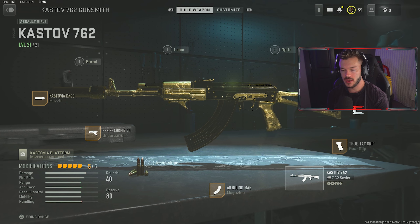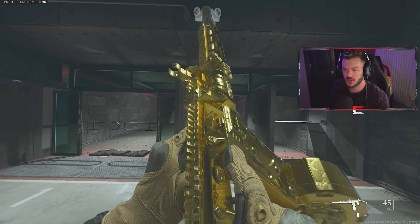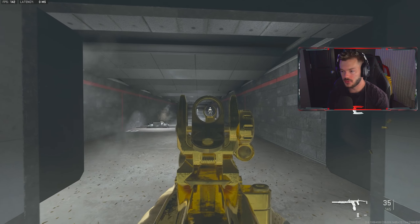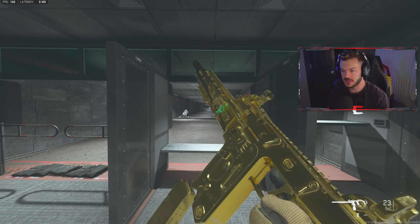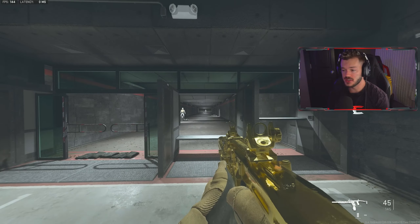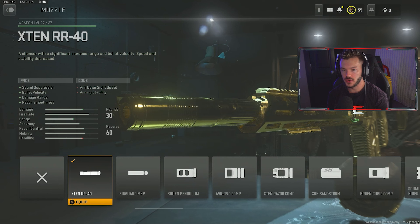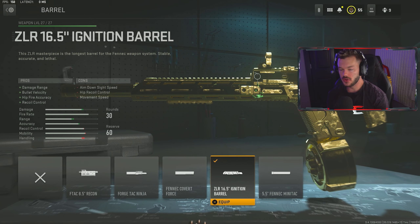I personally prefer the iron sights — I don't really like using a red dot if I don't have to, and I definitely don't have to with this gun as the iron sights are really easy to use. In the rear grip section, we're throwing on the True-Tac Grip, which gives us sprint-to-fire speed and aim down sight speed. I like to have a bit of an agile build because the game is almost built to slow you down. Lastly, in the stock section, we're going with the Kastov Dash Rama Stock — a low-weight stock that gives us aim walking speed and sprint speed at the cost of a little aiming stability.